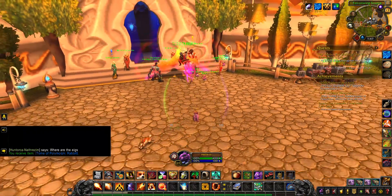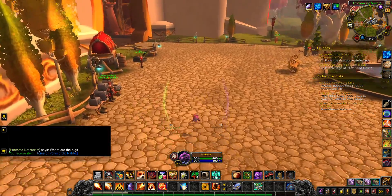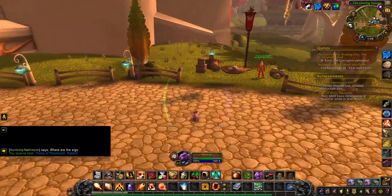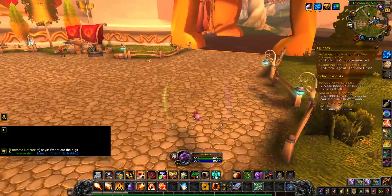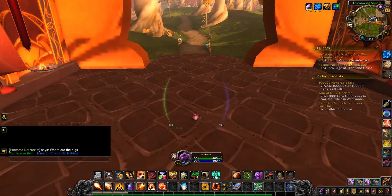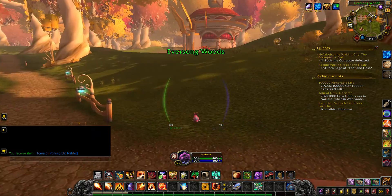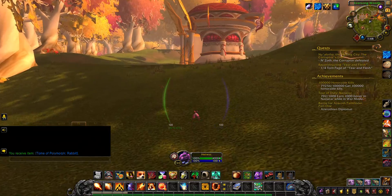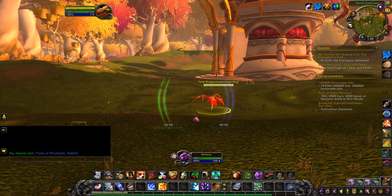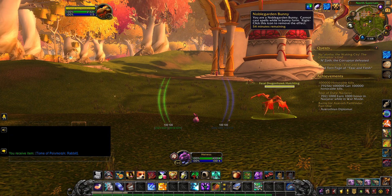Kind of a nice little addition. Let's go find a creature over here to Polymorph, because I think it turns them into a little purple rabbit like I am. And then you will get turned into a rabbit as well. Should be some wandering creature out here — oh, you can't do that. Cannot cast spells.